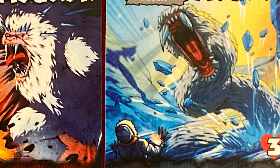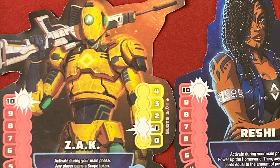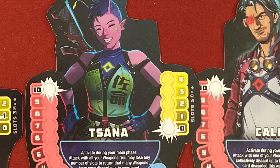Hey everybody, this is Mike with the One Stop Co-op Shop, and I'm excited to show this one off. This is the upcoming set from Astro Knights — Indie Boarding Cards' re-theme slash redo of Aeon's End — and this one is called Astro Knights Eternity. This is a fully standalone set, although you can integrate it with the original game. A reminder that we never accept compensation for our covering of crowdfunding games.